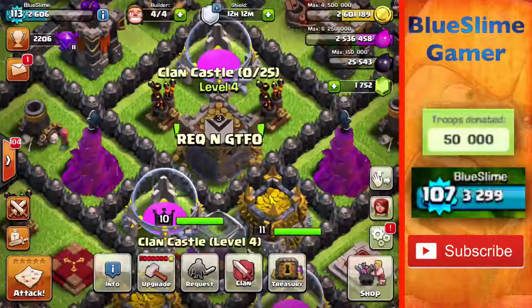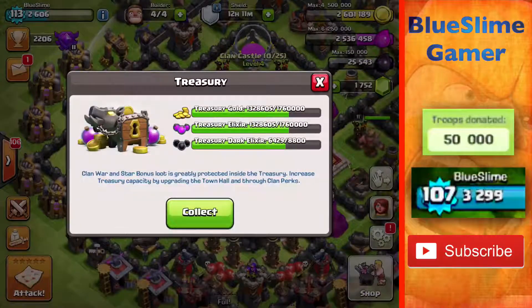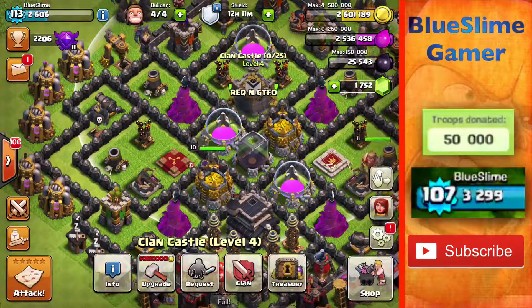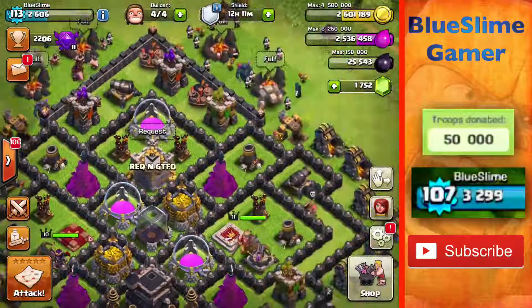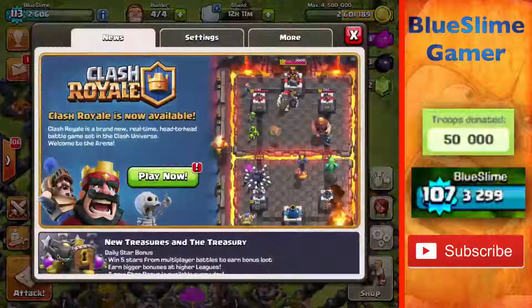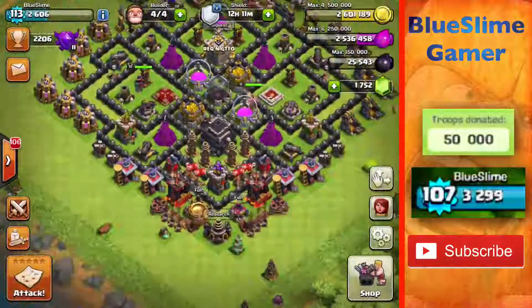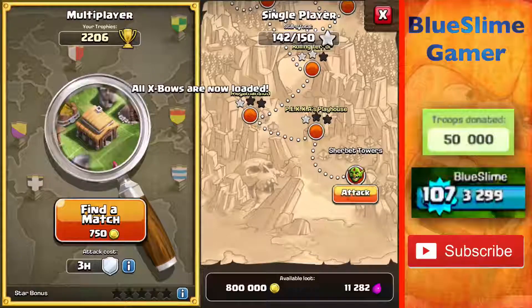And then plus if I attack Sherbert Towers, I get 800,000. So if you add 800,000 to 1.3 million, that's about 2 million, and then 2 million plus 2,600,000 equals 4,600,000, which is enough to upgrade this Archer Tower. So that's basically the plan and that's really all we're going to be doing in this episode, so it's going to be pretty short. Let's go ahead and get right into it — I'm going to go to Sherbert Towers.